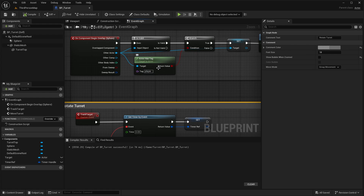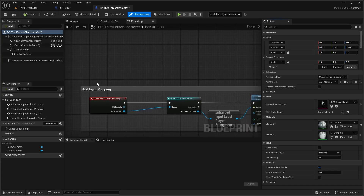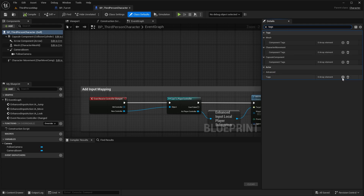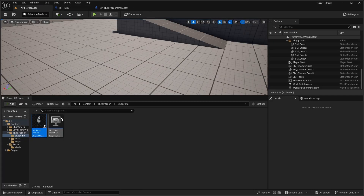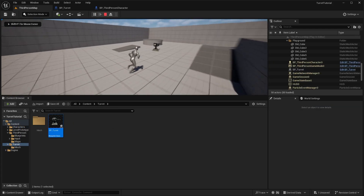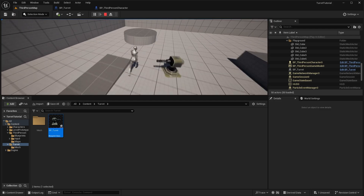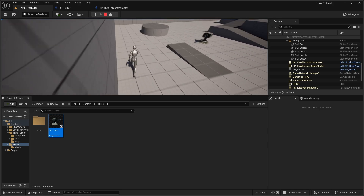To test the tracking, we need to add the 'player' tag to our character. Go to the third person blueprint character, search for tags in the details panel, and add the actor tag 'player' — make sure the capitalization matches what's in the turret blueprint. Compile, drag the turret blueprint into the level, and hit play. Running up to the turret, you can see it starts tracking as soon as you enter the sphere radius.